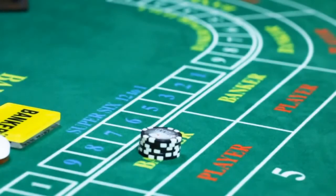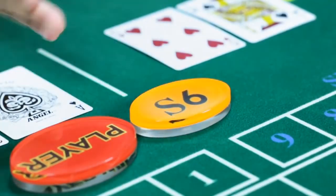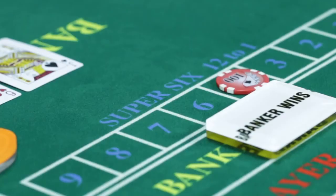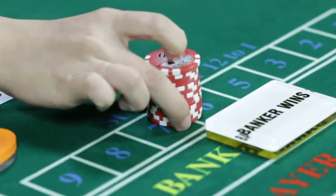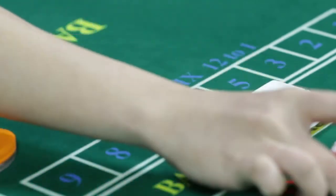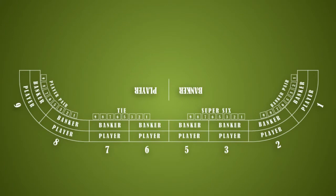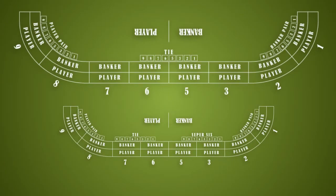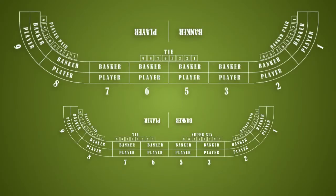On Baccarat's Super 6 tables, players may place bets on Super 6. The side bet wins when the banker wins on 6. Players can place a Super 6 side bet even without participating in the main bets. Most of our Baccarat tables feature the Super 6 side bet, except the Mini Baccarat tables. Check the table layout if you want to play Super 6 or Mini Baccarat.